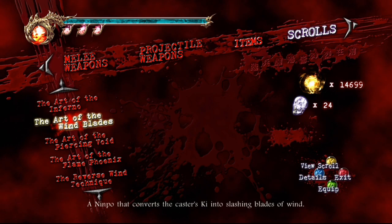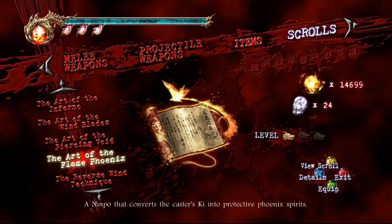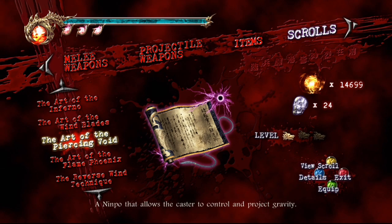Art of the Flame Phoenix puts phoenixes around you that protect you from damage for a short period of time. They're useful in combos and for fighting bosses, because bosses are immune to almost all nimpos except for big ones. I'd say one of the bottom two - the Void or the Phoenix - seem like they're going to be more useful for bosses than anything else.